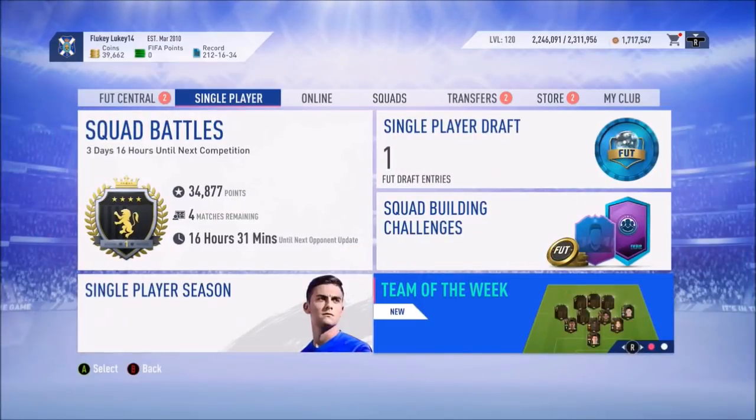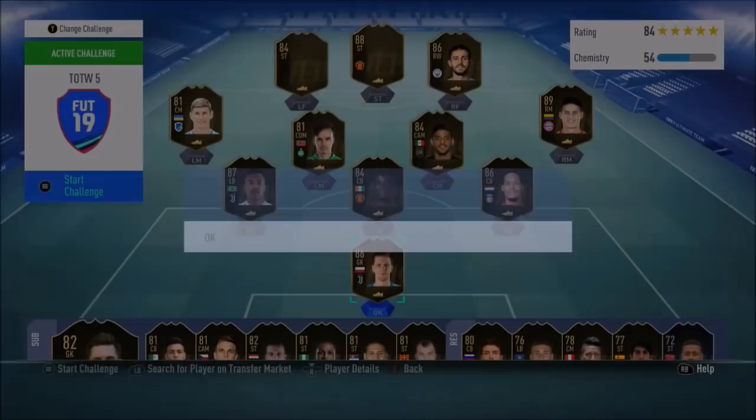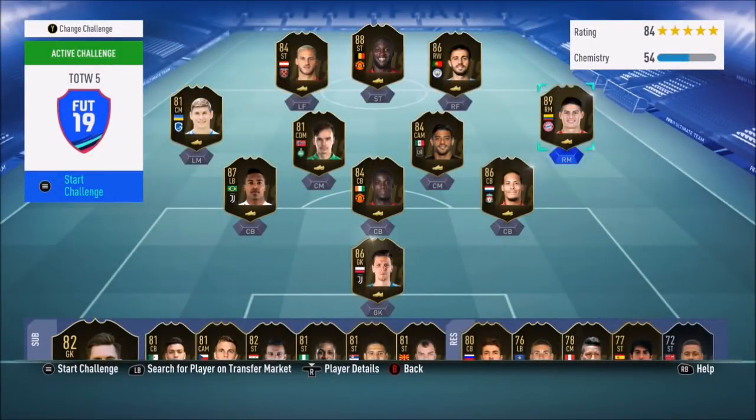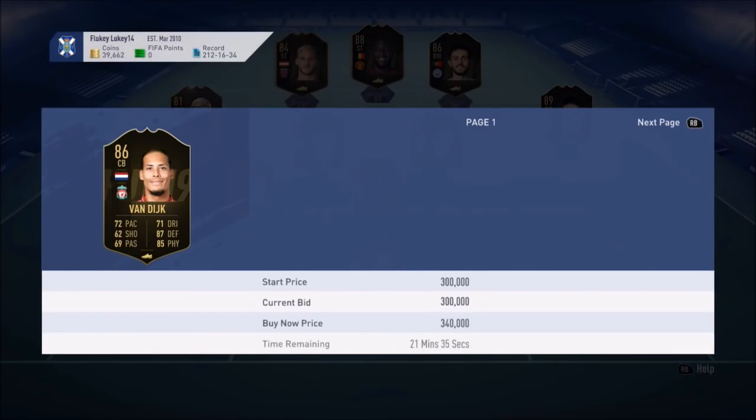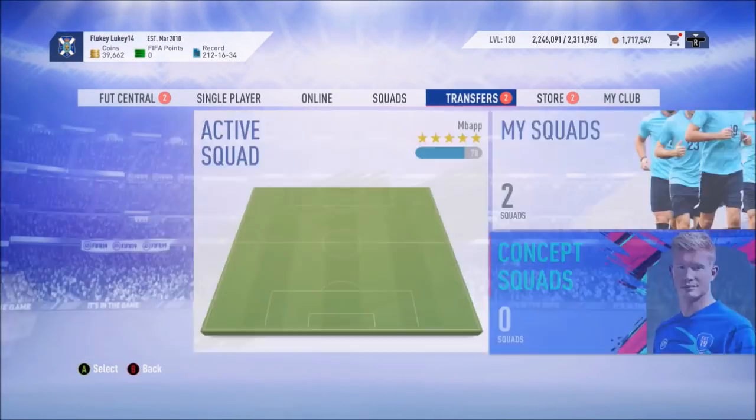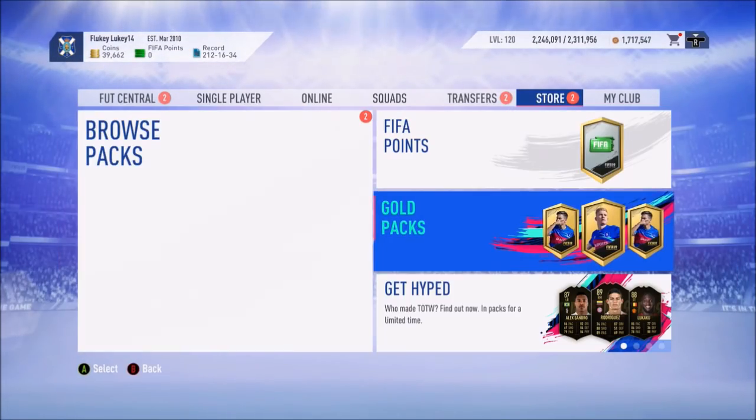You've got a pretty good team in packs this week as well — Van Dijk, Lukaku, Bailly, somebody else. James is good. Bernardo Silva. Really good pulls there. How much is Van Dijk actually going for? 300. Alexandro in there as well. What a week for me not to finish my foot champs games.